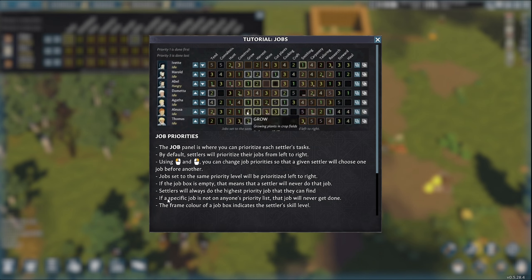The frame color of a job box indicates the settler's skill level. I'm a little bit colorblind, so we'll have to just play this by ear since I can't see it. Jobs set to the same priority level — okay, that all makes sense.